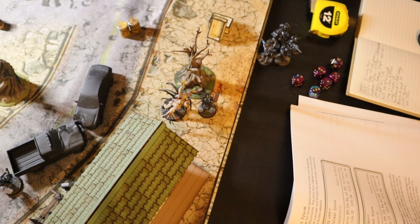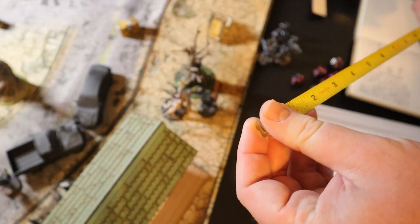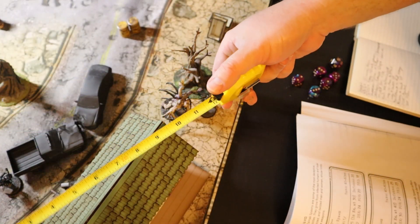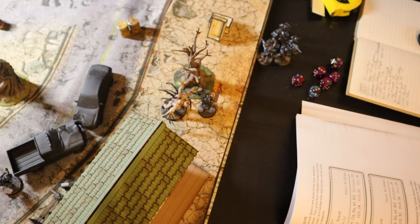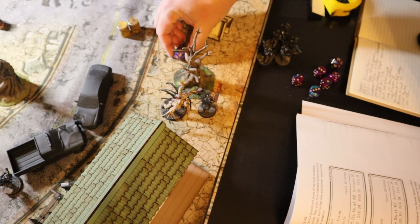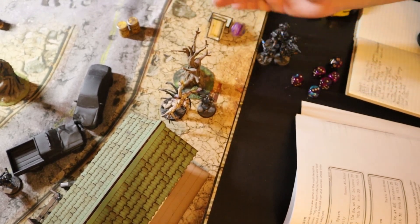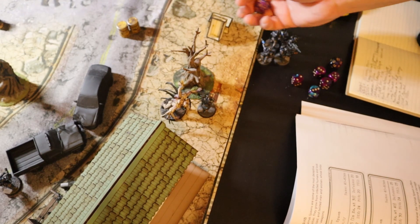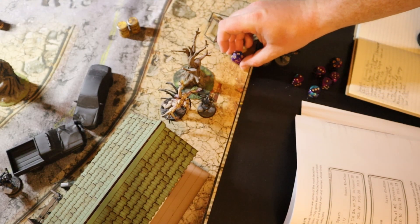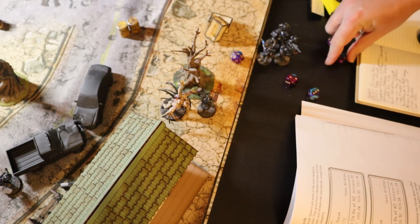For its first attack, the spawn uses Psionic Wave. Everyone within 12 — luckily only Tango, Big Jim, and the Sniper — must make a Fortitude check. Phantom rolls a 21, he's good. Tango rolls a 26, he's good. Big Jim, with Fortitude 12, only rolls a 15 — he takes the hit. That's 2D6 damage. He takes 11 damage and is blinded.